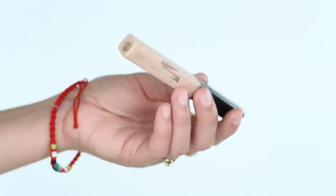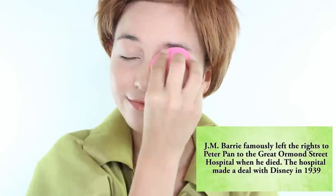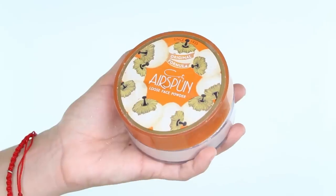Then you want to apply a concealer to give your eyes a blank canvas. And lastly, powder your face down so it doesn't smudge with a knife.